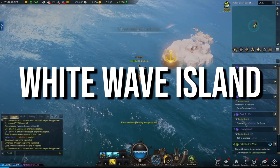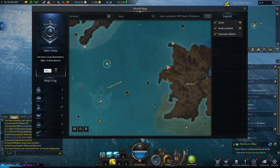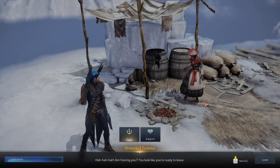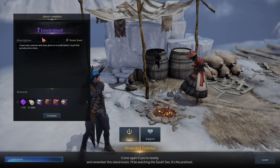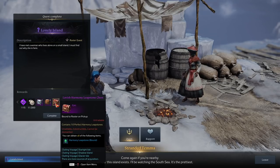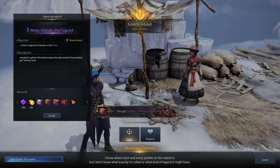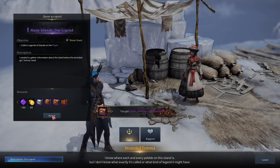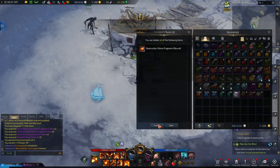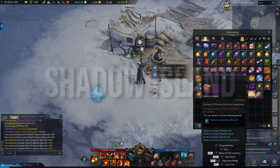Moving north from here, we go to White Wave Island for a super fast interaction that nets you 2,500 Harmony Shards and 20 Harmony Leapstones in a minute. This questline then takes you to the next region to the west, Rohendel, which is unlocked after you reach item level 460. When you complete all of that and get that whole area unlocked, this questline from White Wave Island will also reward another 40 Leapstones and 10,000 more Harmony Shards. So if you've got Rohendel unlocked, finish this.